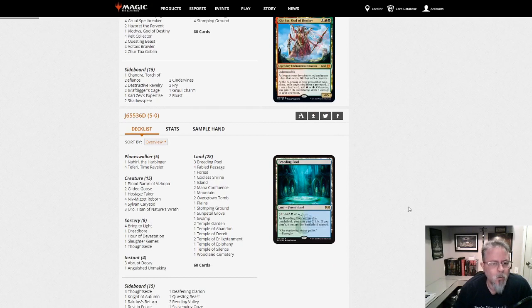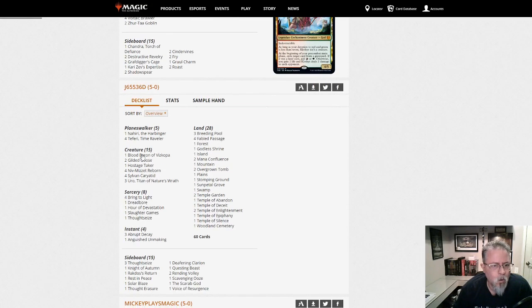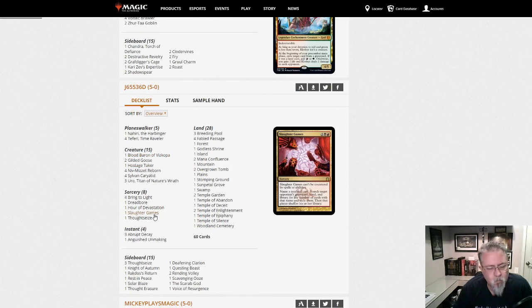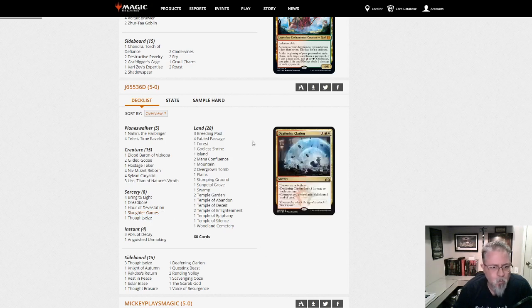J65536D with the 5-0 with Niv-Mizzet Reborn. Uro, one Bloodbaron main — that's kind of cool — a Hostage Taker. Slaughter Games instead of Unmoored Ego, so this is targeted at Inverter because it can't be countered, it's not blue. This is a pretty straightforward Pioneer version of the Niv deck. We've got two Gilded Goose for a little bit of ramp on top of the Karyatids.